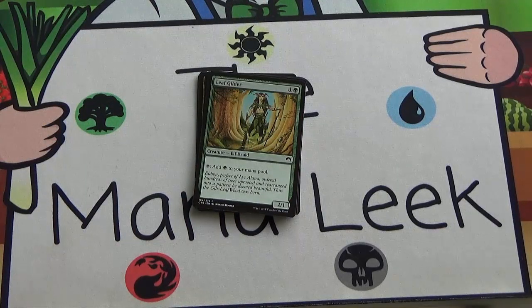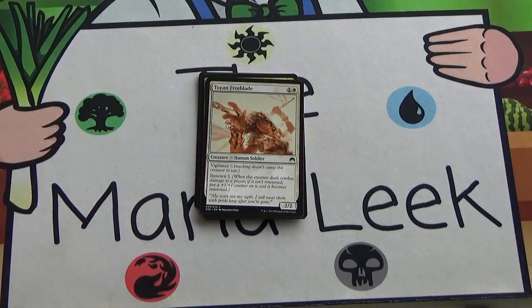Next up we've got Leaf Gilder — one and a green elf druid, 2/1 — you can tap it to gain a single green mana. This is Golden Hind, which was totally first-pickable in Journey into Nyx, and I think this is totally first-pickable here. In a slightly weak pack with no great uncommons or a bad rare, I would take Leaf Gilder. It helps out every single green deck you would ever play — you would never not play this in a green deck — and in the elf deck it gets even better. Leaf Gilder is a star common for green.